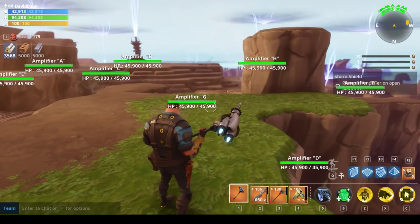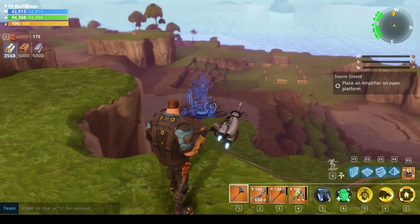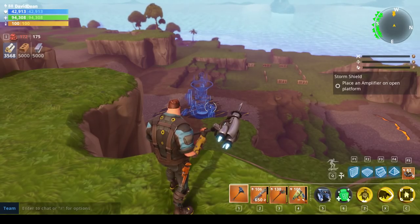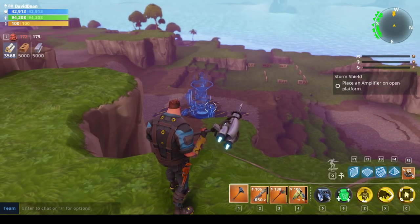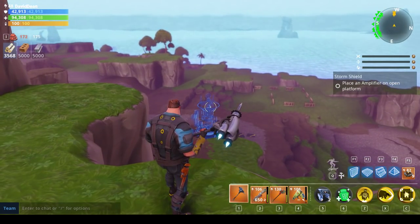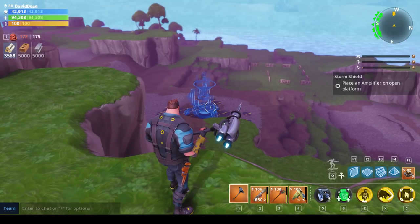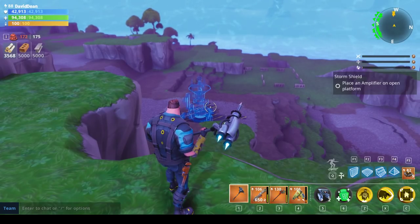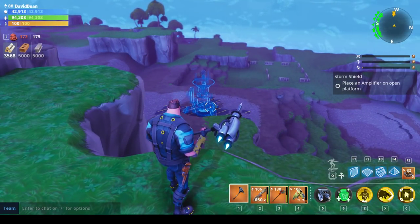Hello, this is David Dean, and we are finally getting to the end of the craziness of soloing Storm Shield Defenses in Twine Peaks. Now we really have the biggest challenge in the entire game: Storm Shield Defense number 10. Specifically, the third wave gives you a propane smasher wave of 1,000 husks coming at what I call the Devil Amplifier.